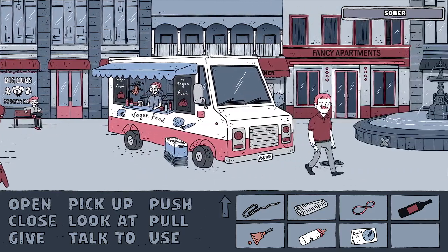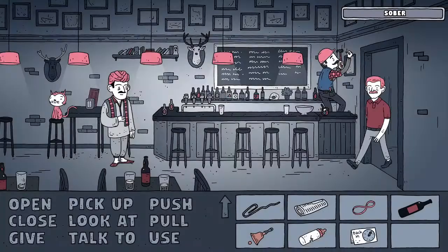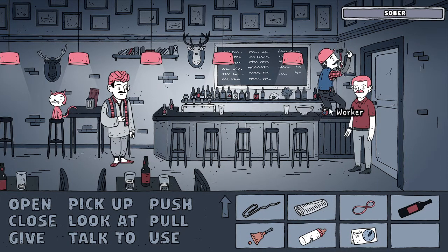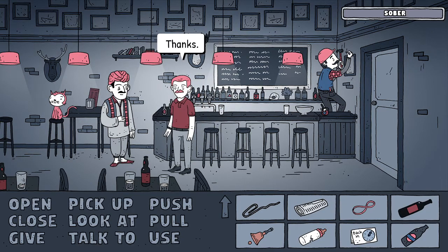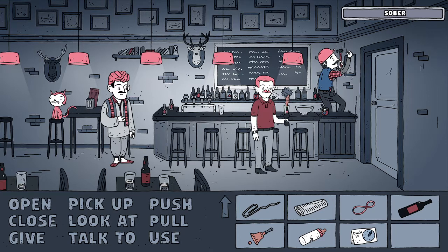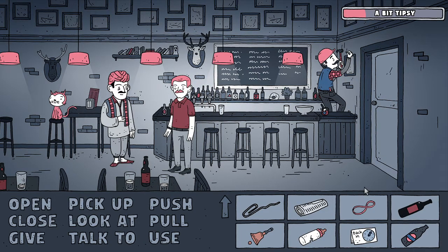We need a beer to talk to this dude, so let's head this way. I was thinking maybe we could fill the glass with water and chuck it on Aric, but obviously that's not going to work - which makes you think maybe we've got to repair this bell to wake him up. This guy's still here with the glue. Let's use the Pakistani pale ale - very nice. Now we'll get another one please.